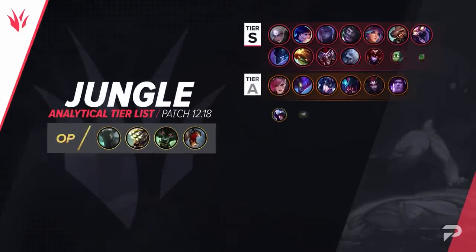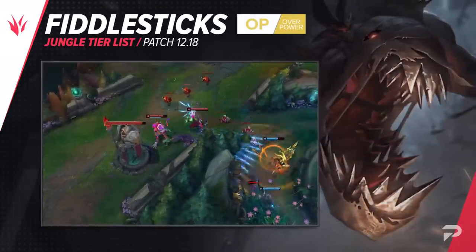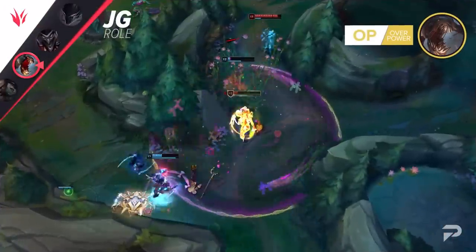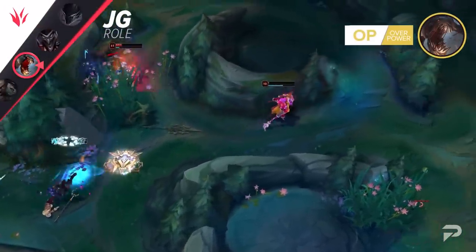Now for the jungle — here's our list. We'll be promoting Fiddlesticks back up to the OP tier. If you want an example of a true elo-inflating champion, here it is. Plenty of junglers are farm-heavy champs that focus on carrying later, but none net consistent results quite like Fiddlesticks. His ultimate gives guaranteed kills when you gank, and once you reach the mid and later stages of the game, you can pretty much solo wipe the entire team.